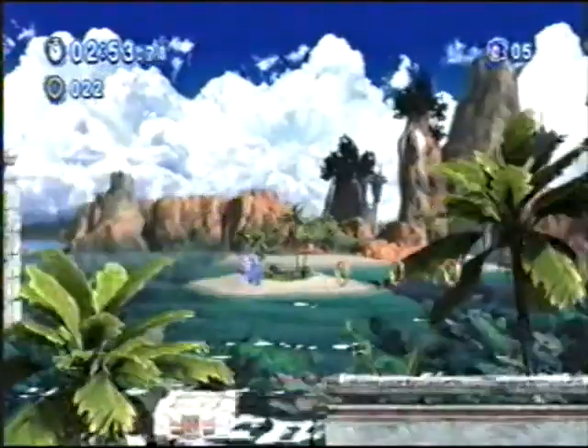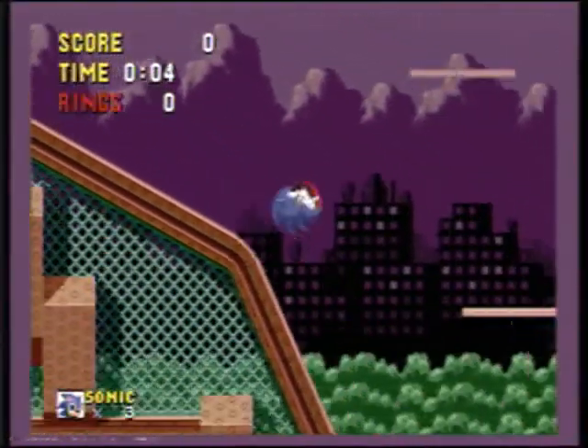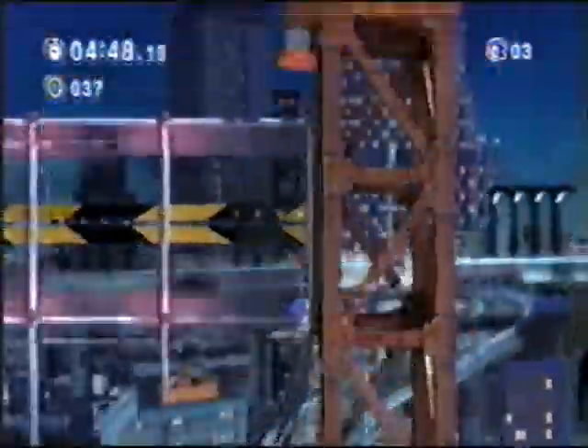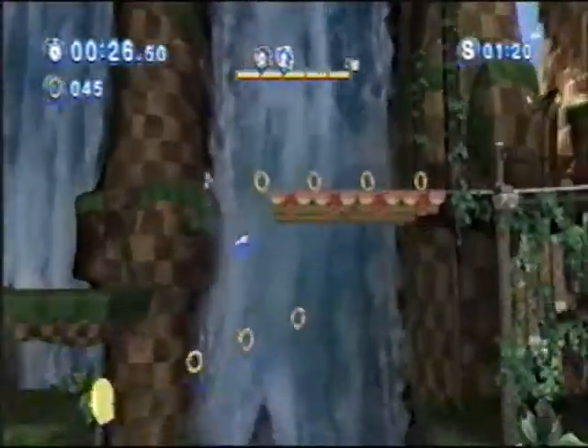There's one minor thing I should point out if you're a speed runner. In the Sega Genesis Sonic games, when you roll down a slope, you can build up a lot of speed and momentum, but in Sonic Generations, when you roll down a hill, it only slows you down. So much for that technique. But I guess that does explain why the spin dash is so powerful.